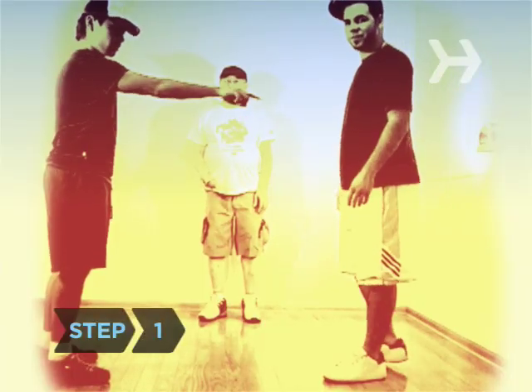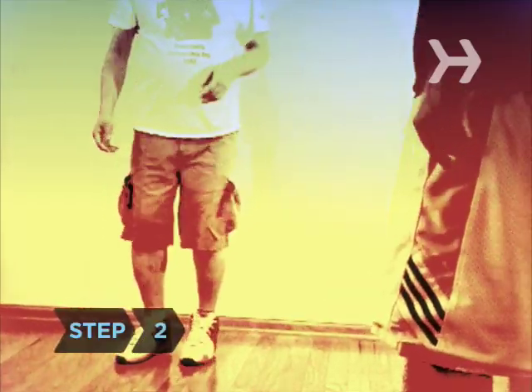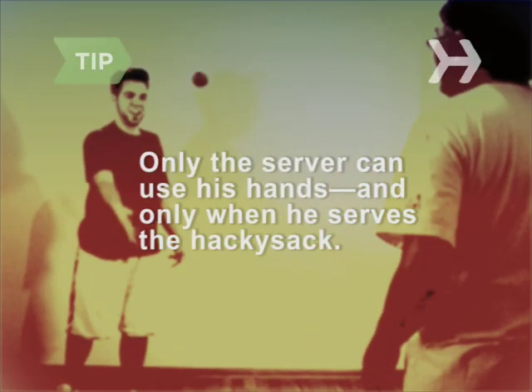Step 1. Gather your friends in a circle about 4 or 5 feet across. Step 2. Serve the hacky sack to any player by gently tossing it about waist high. Only the server can use his hands, and only when he serves the hacky sack.